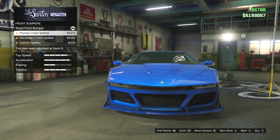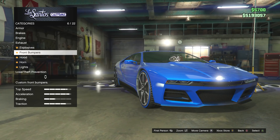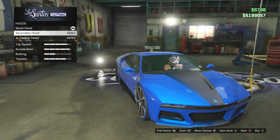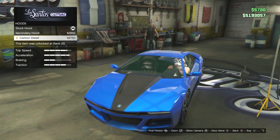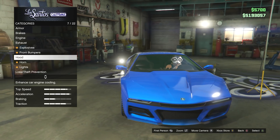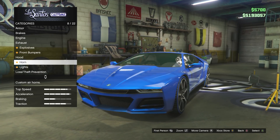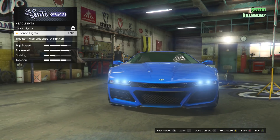The front bumpers — we're going to be keeping the clean look for this. Secondary hood — I don't really know about that one. The carbon detail — I like it the way it is actually. It looks proper mean and clean. That should be a new saying, hashtag mean and clean. I don't know if it already exists, but if it doesn't — trademark.